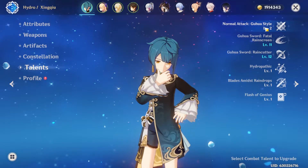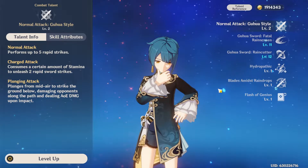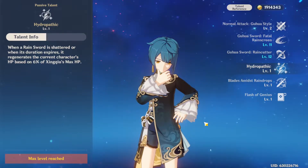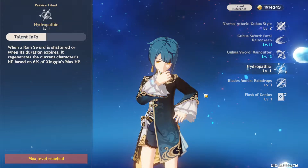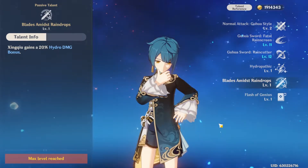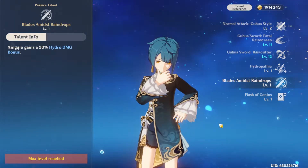Starting with Xingqiu's base kit, his normal attack, Guhua Style, performs up to 5 rapid attacks. Xingqiu's priority, however, isn't in his normal attacks, but rather in his elemental skill and burst. His ascension 1 passive, Hydropathic, heals the active character for 6% of his max HP whenever a rain sword shatters or duration expires. His ascension 4 passive, Blades Amidst Raindrops, gives Xingqiu a 20% hydro damage bonus. These passives are pretty good since his rain sword helps with survivability, while his A4 is a free damage upgrade for his personal damage.